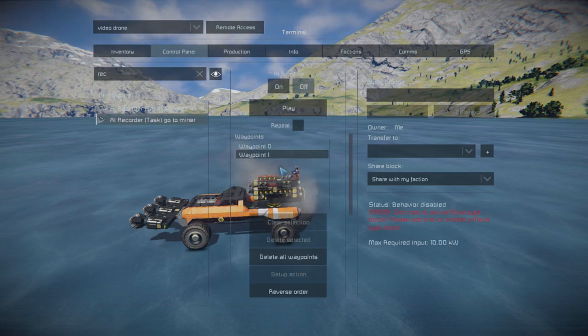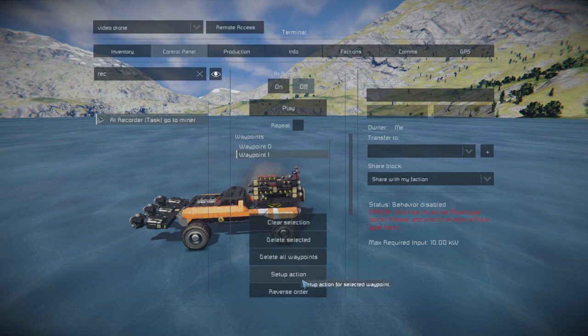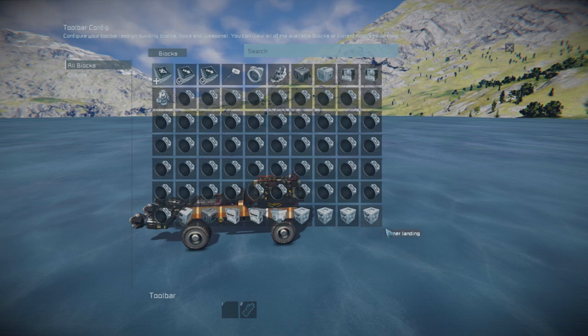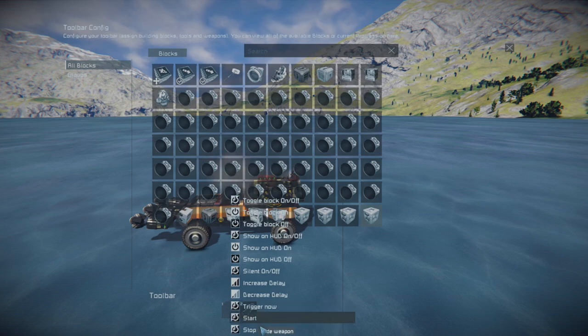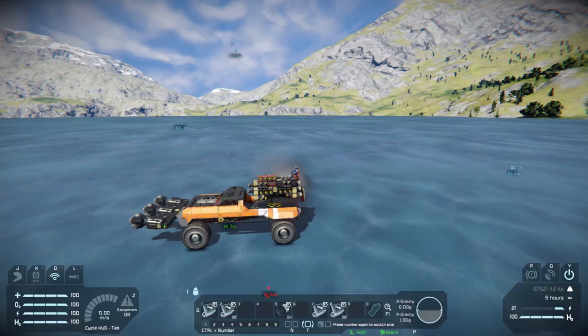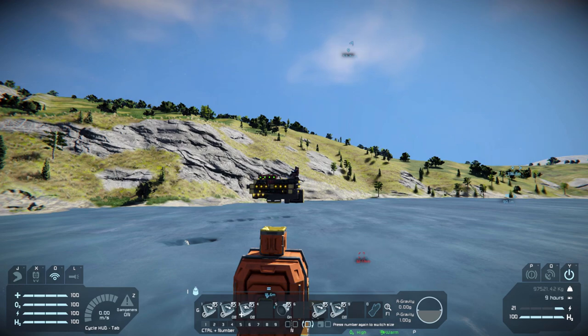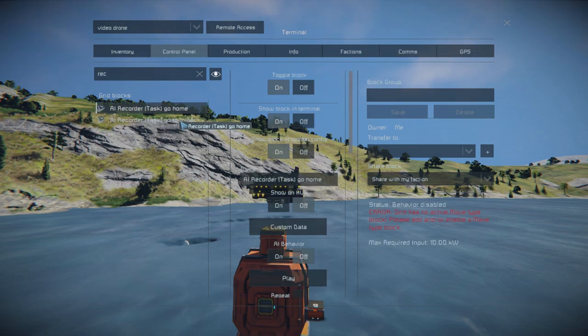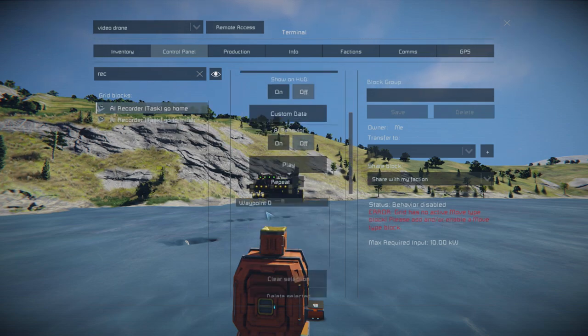Now let's set up the actions on the second waypoint on the AI recorder 'go to miner'. Drag down the timer landing and choose start. Now let's get over to the base and set up the AI recorder 'go home'. Hover the drone right above the collector. We'll only make one waypoint right above the collector. Find the AI recorder 'go home' and press set up actions on the waypoint.